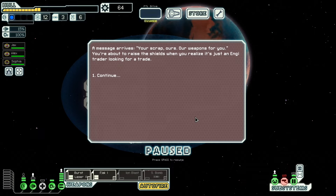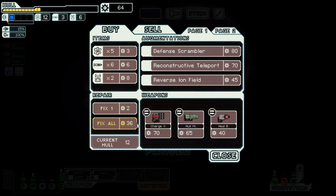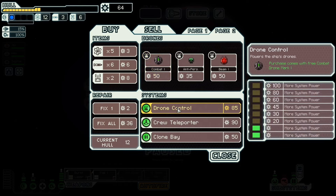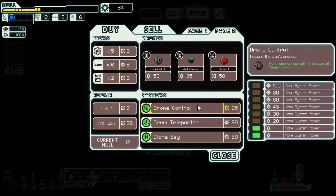A message arrives: 'Your scrap, ours. Our weapons, for you.' You're about to raise the shields when you realize it's just an angry trader looking for trade. Your scrap is ours, our weapons are for you. 36 to fix all. Defense scrambler, reconstructive teleport, reverse ion field — protects your ship from ion damage, giving a 50% chance to negate it entirely. Wouldn't be bad. A combat drone and drone control, but that's 85 — way out of our range, but something I want at some point.